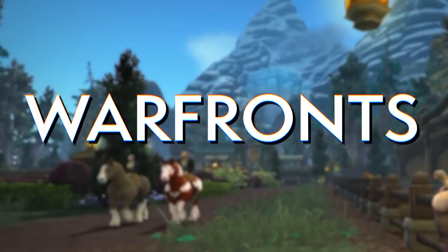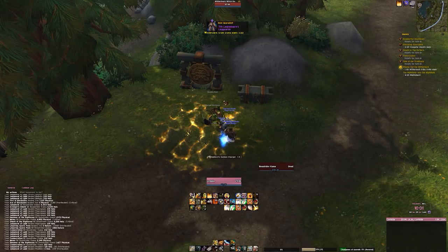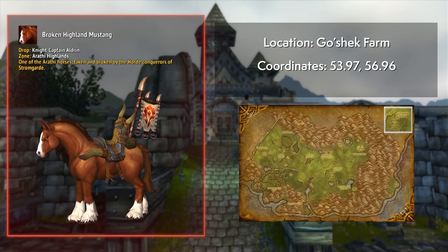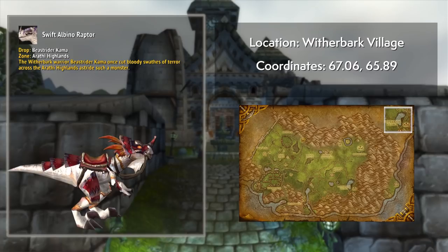For warfronts, the Arathi Highlands has a total of six mounts, two of which are faction-specific. These are obtained by killing rares in the zone, each with a fairly reasonable drop chance — though you can only loot them once per warfront cycle, so only once every few weeks. Alliance can get the Highland Mustang from Doomrider Hellgrim, and the Horde can get the Broken Highland Mustang from Knight-Captain Aldrin. These only appear when the appropriate faction controls the warfront.